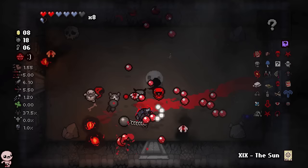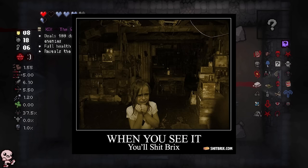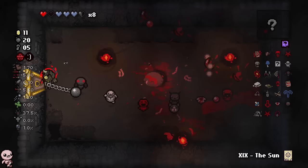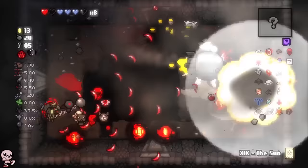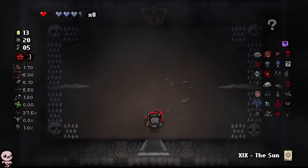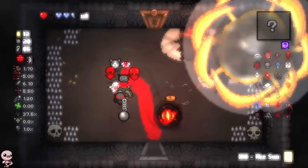Echo Chamber. I am losing HP rather than gaining slowly over time, and that is very concerning. Yellow spiders are definitely the worst. I've deduced that it happens whenever I kill an enemy, so having multiple enemies die very fast in succession is no bueno.